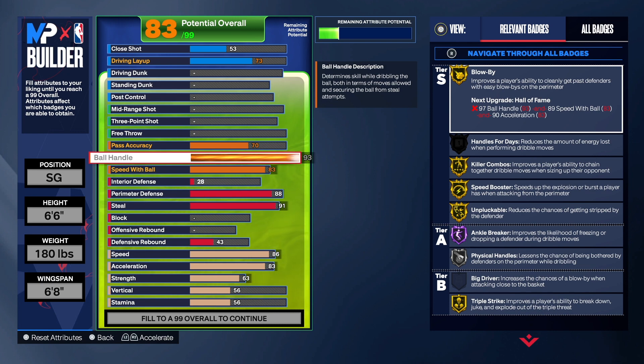I created a build similar to this at the beginning of the year, man, and that build just didn't move good. I don't know what it was, but with that 92 or 93 ball handle build, it did not move good for me. That's going to be the first build I delete when I start deleting builds.